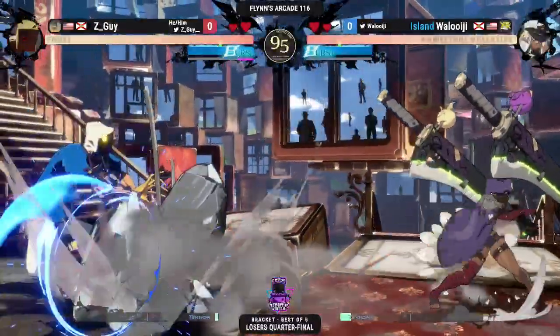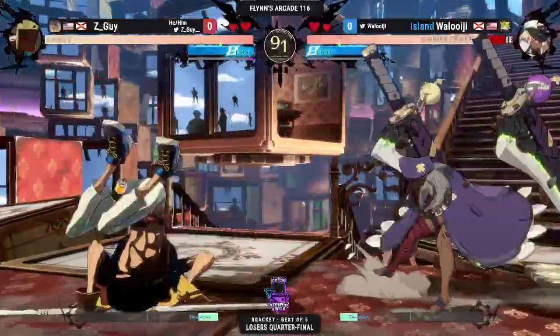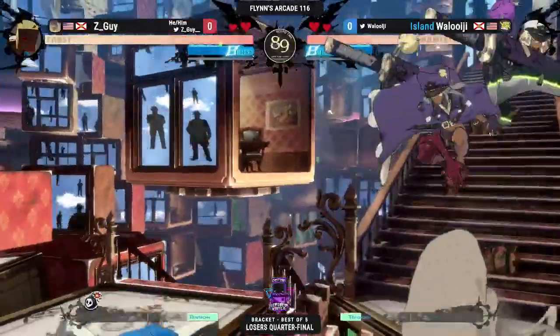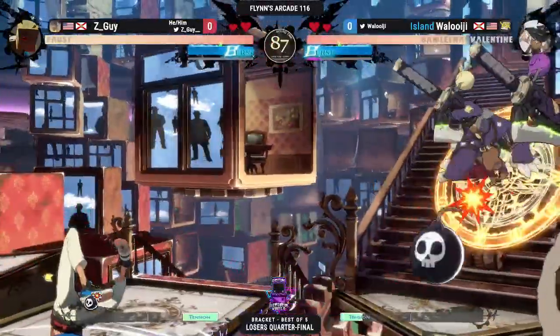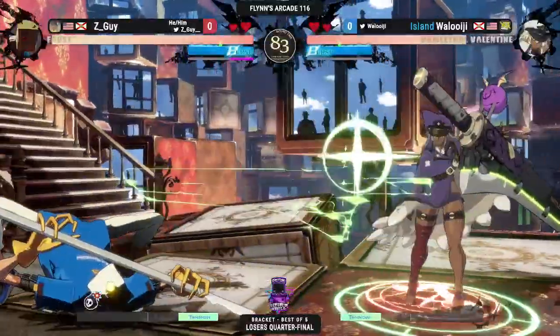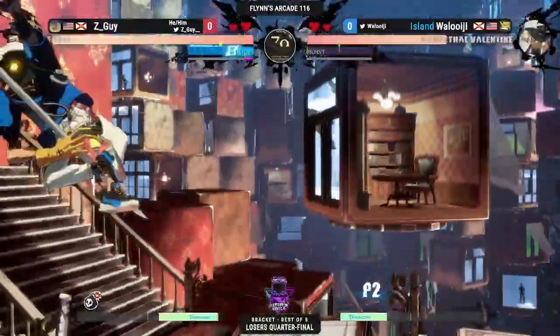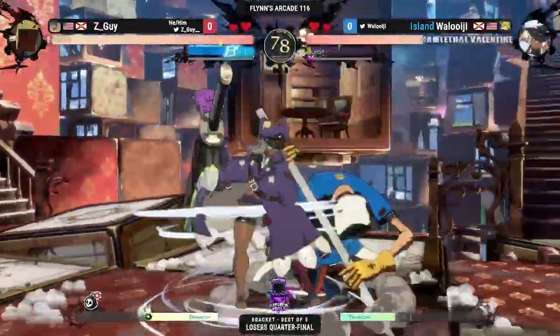Now, as we go into it, Waluigi's showing how big these buttons are and how good they are at controlling the neutral space. But of course, you gotta be careful when you're just throwing out projectiles like that — throwing out these bombs, these mini-fouls, all this good stuff — and just run up 6P too. Love to see it. G2K, going all through.